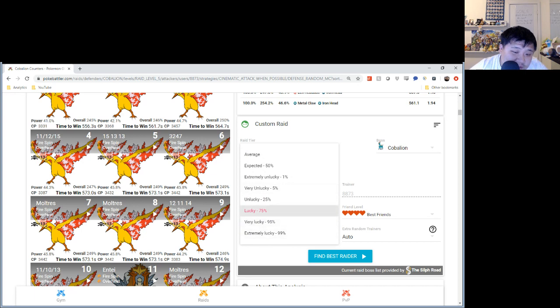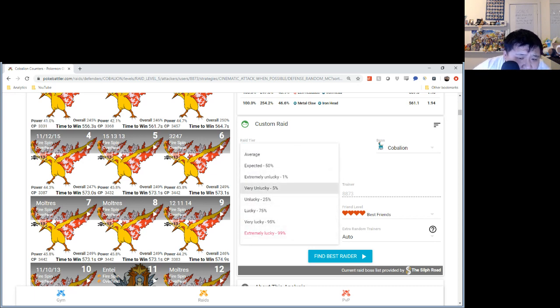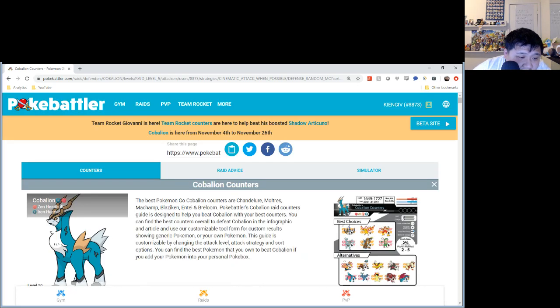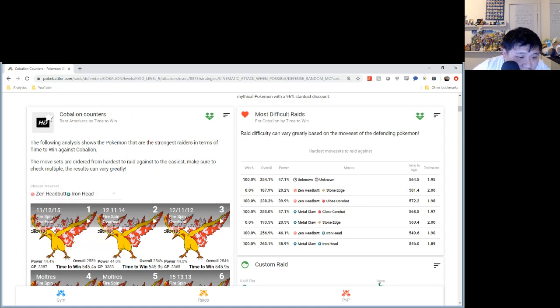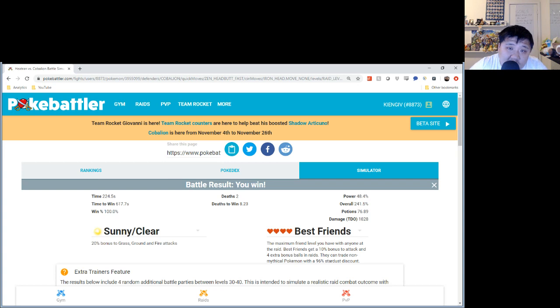At Very Lucky — which is the 95th percentile — you'll see it's 596.7 seconds. So under 95% lucky conditions, meaning in the top 5% of RNG, assuming everything else goes perfectly, you should be able to duo with Heatran.